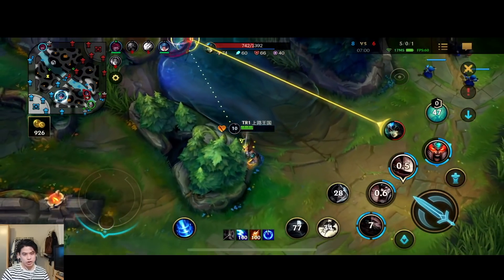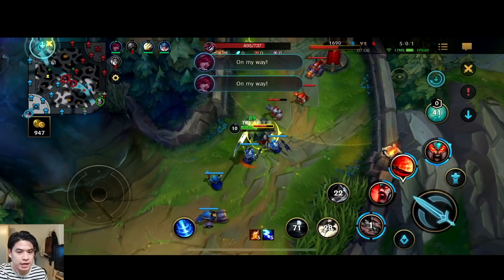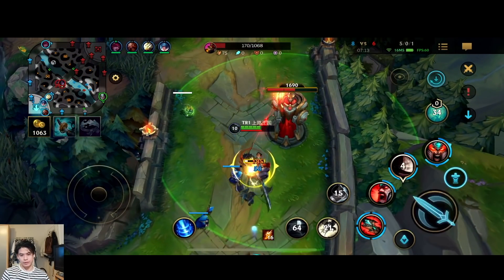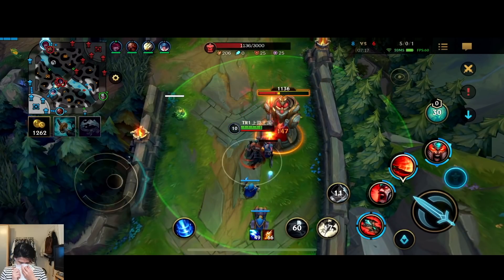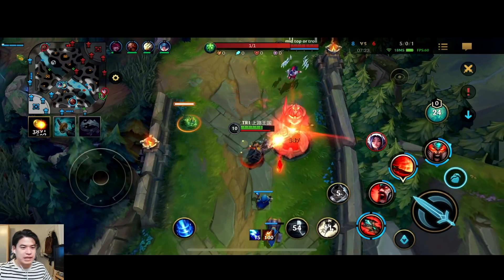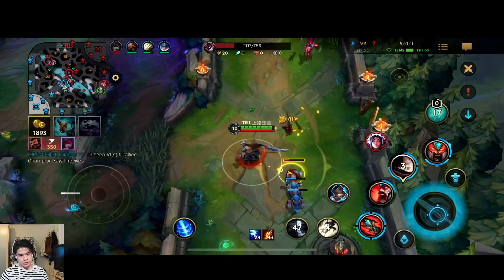Look at Saya — she's just pushing top lane as ADC while Kaisa is in this team fight. Let's hope she at least gets the first turret. We are going to lose the mid turret anyway, so I'm just going to go for that bot turret on top. We're going to get the top turret and the bot turret — but two turrets for the mid turret, I'm not sure if that's the best play.